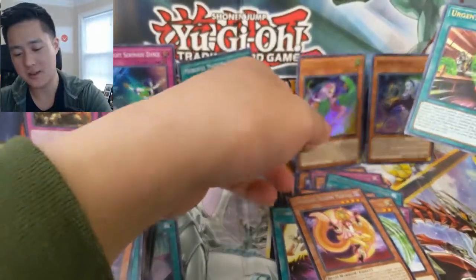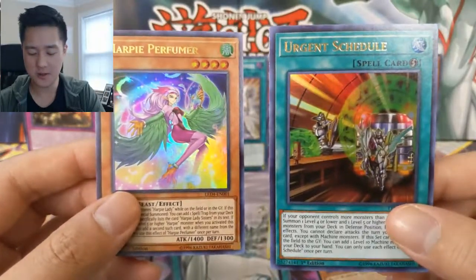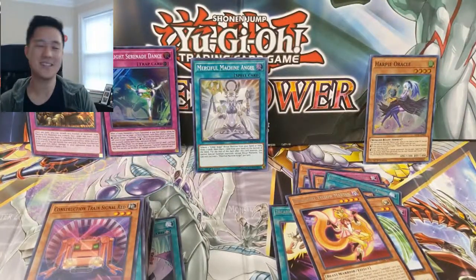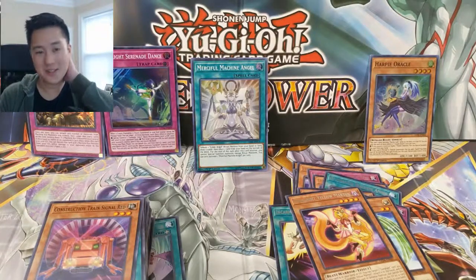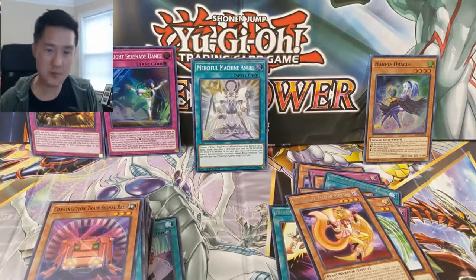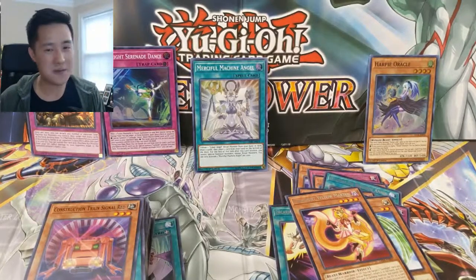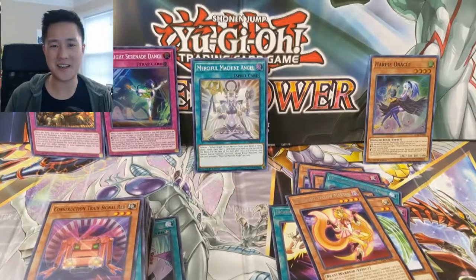Unbelievable! Wow, that was a super strong half of the box — we got both of the chase cards: Urgent Schedule and Harpie Perfumer. Very strong box! I changed my mind, I'm really happy with the results. Can't say I'll be getting too many more of these, but definitely happy I got this box. Monster opening right there, guys. Thanks for watching — as always hit that like button below, subscribe for future content if you're not already, and thanks for all the support. I'm Moana Turtle and I'll catch you guys next time — peace!